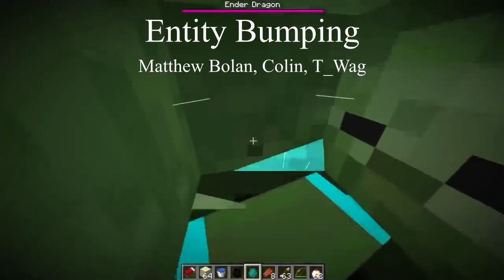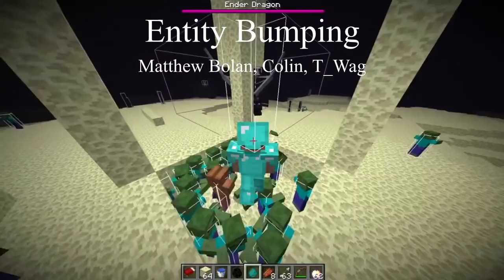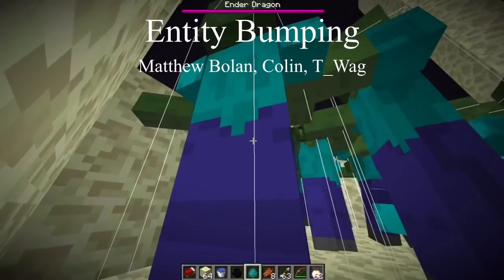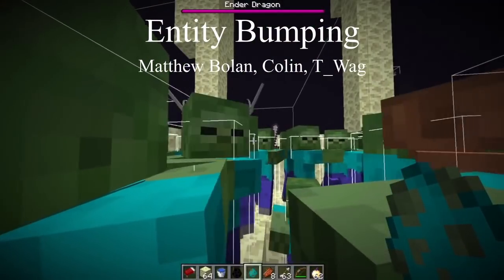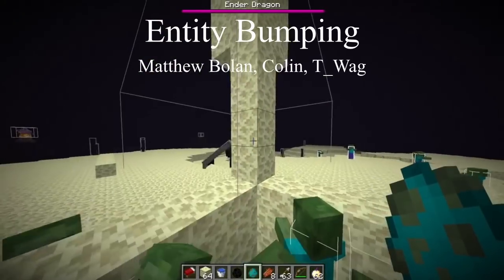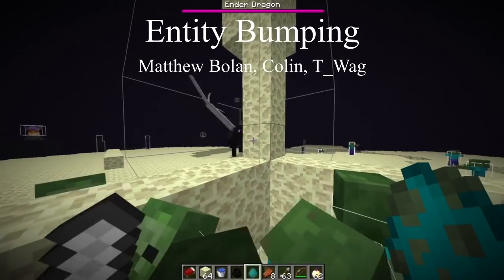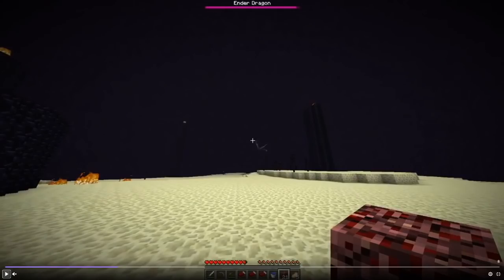Entity bumping can essentially be used to slow the dragon down or even completely stop it, due to its entity hitbox bumping into other entities — either passive mobs, aggressive mobs, or even the player's hitbox. Thanks to Matthew Boland for talking about some of the charge mechanics and the numbers, and thanks to Colin for posting on the Discord doing this technique accidentally and letting us understand exactly how this happens. Entity bumping has been seen quite a lot in pre-1.9 speedruns, but I don't think runners fully understand what happens.